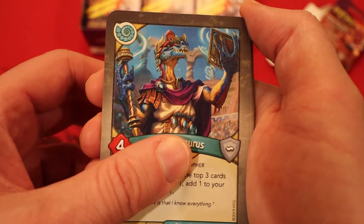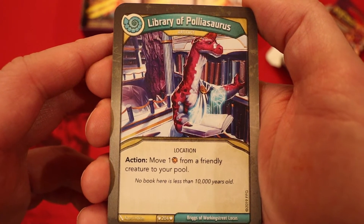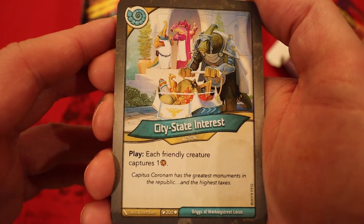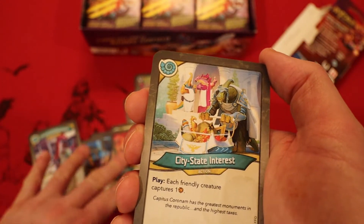Philophosaurus: four power. Reap: you may look at the top three cards of your deck, archive one, add one to your hand, and discard one. Good card. Library of Polyasaurus: artifact, action — move one amber from a friendly creature to your pool. City State Interest: each friendly creature captures an amber. This is a great card as well.